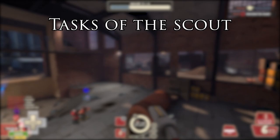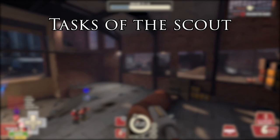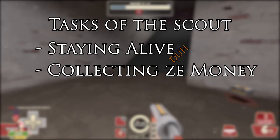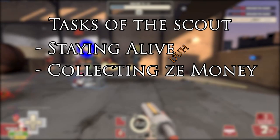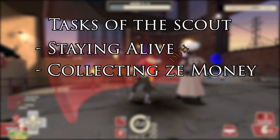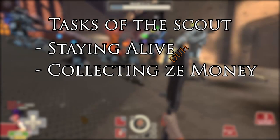The first and most important task as a Scout is staying alive. Dead players aren't really needed on the front, so stay alive. Second, collecting money. You are the one collecting money for the team. Since you are so fast, you can pick up the money with the wind created by your speediness, allowing you to not only be the fastest to run towards the money, but also to pick it up over range. And don't forget — money heals you and overheals you as well, so you can have tons of life just by collecting money.